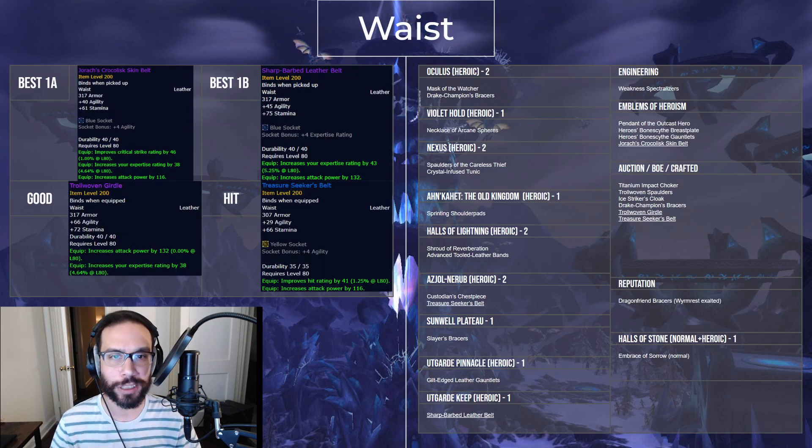Lots of good belt options for Assassination Rogues — all expertise except for one BOE hit option that drops in Ahnkahet. The best belt is Jorach's Crocolisk Skin Belt, and that costs 40 emblems. Highly recommend this item and spending some of your emblems here. Trollwoven Girdle is another solid option if you can use and buy it on the Auction House. The Sharp Barbed Leather Belt from Utgarde Keep is your best non-emblem, non-gold option.